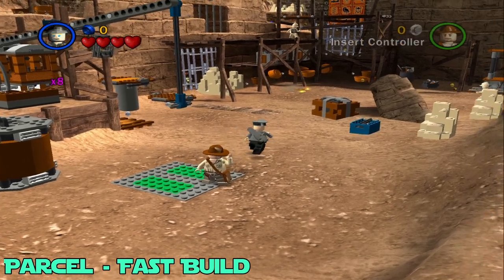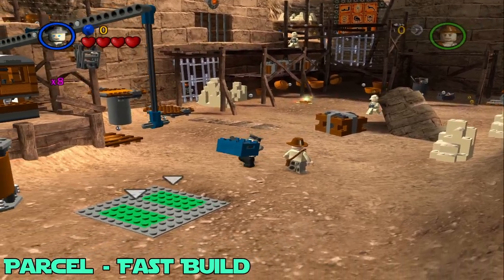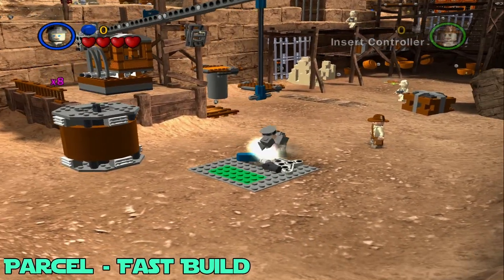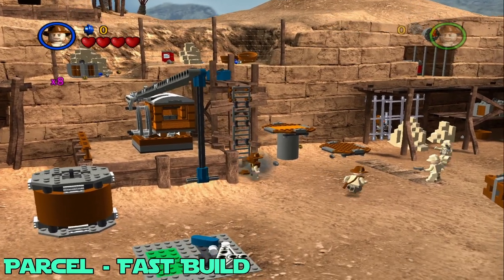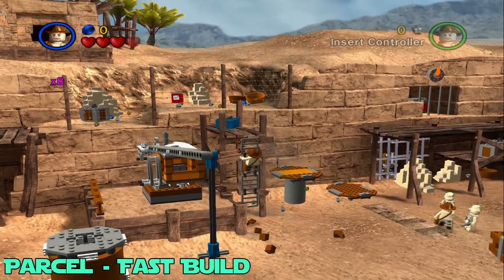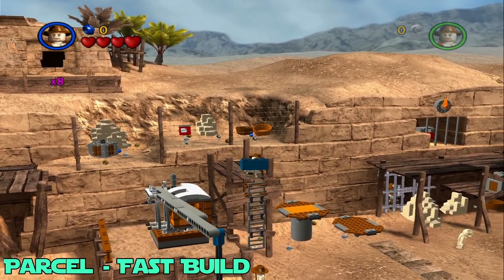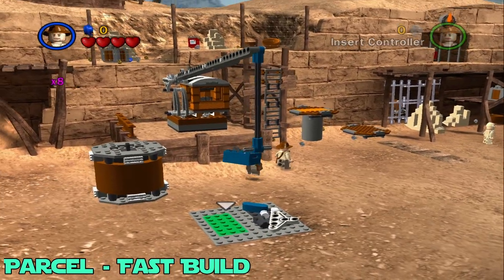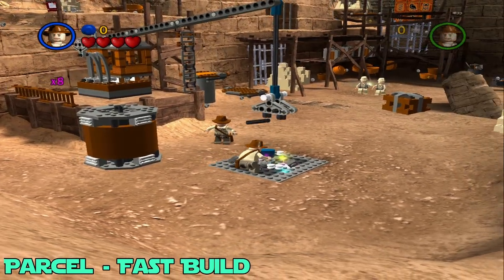To begin this level, we're going to get the parcel straight away, which is going to be a fast build. All you're going to want to do is grab this box, put it on the green right here, switch to Indy, pull this ladder down, climb on up. Grab this other box and throw it on the other little green pad down here. Once you've got both of them, build up the crane.